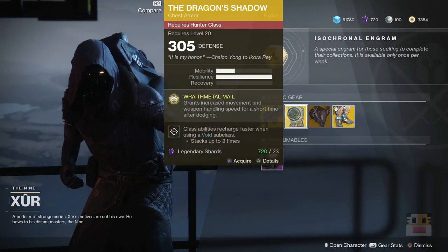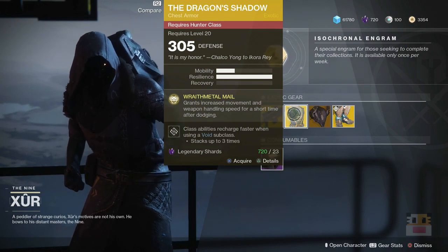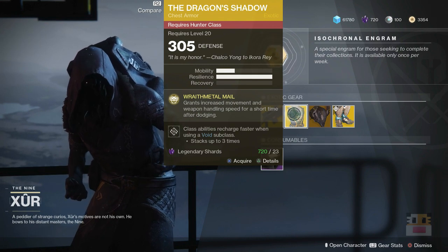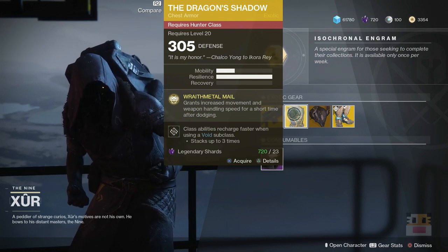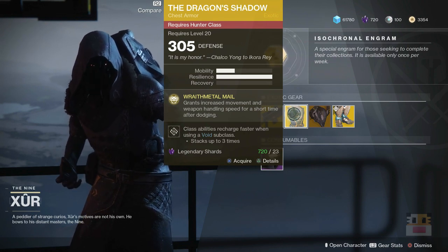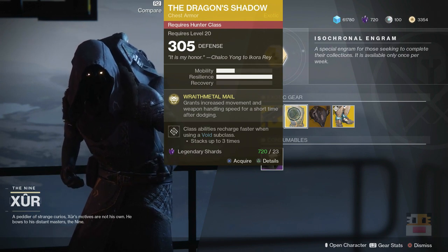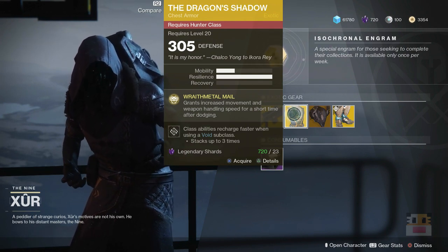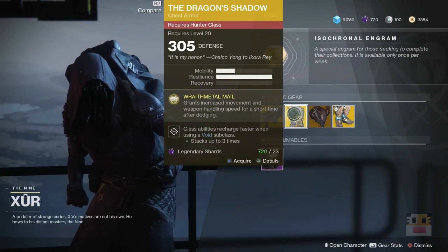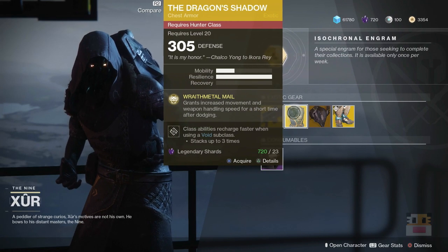Coming up next, the Dragon's Shadow for the Hunter chest piece. It grants additional movement and weapon handling for a short time after dodging. Overall, this one is not that special — it doesn't really scream exotic. Hopefully it gets updated in the May patch to have something more exotic. It's just increased movement and weapon handling speed. Movement speed doesn't really mean max run speed; it could just mean movement while walking. Overall, very disappointing exotic. The ornament on it actually makes it look very similar. I can't show you because I'm a Titan.